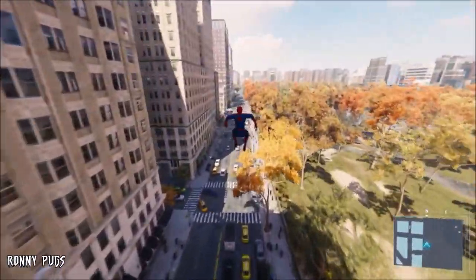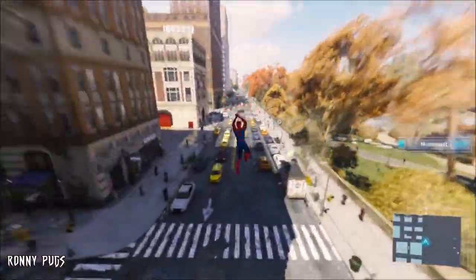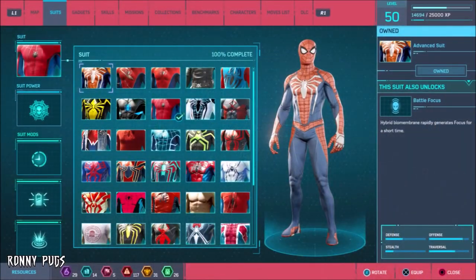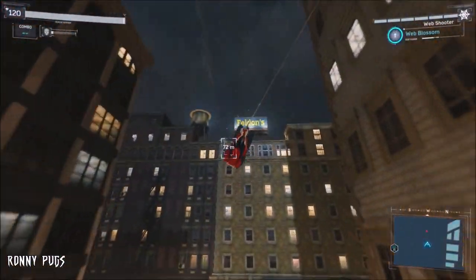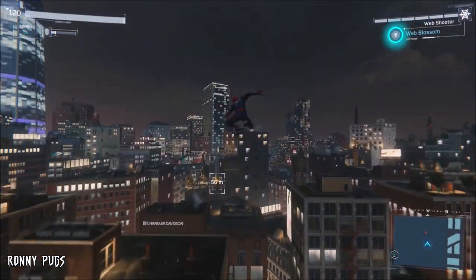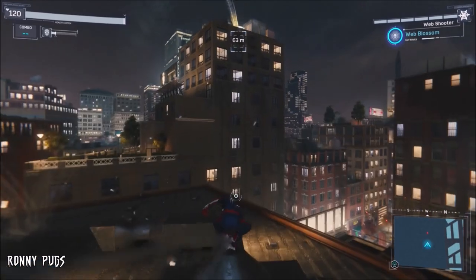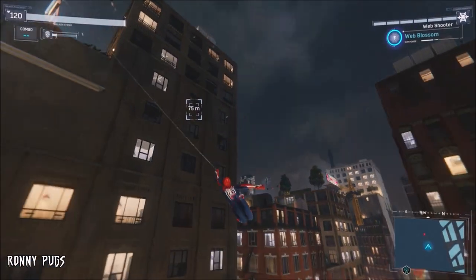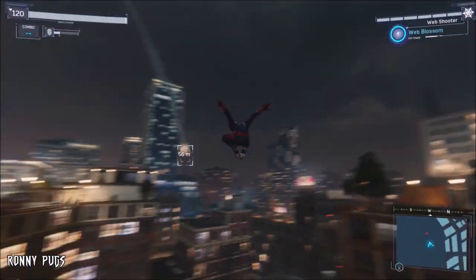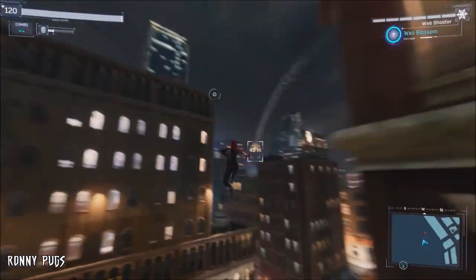Shortly after completing the Kingpin level, the next canon suit is no surprise to anyone as it's the game's default suit — the advanced suit. Peter Parker crafts this costume after Dr. Octavius suggests ways Spider-Man could enhance his suit for more protection against enemies. The suit serves as Insomniac's main attire for the character, specifically designed for the game and appearing in multiple forms of media for Marvel's Spider-Man, making it an easily identifiable look.